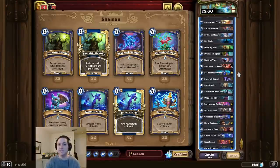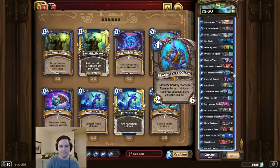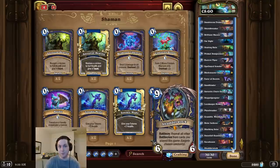Alright, deck intro time. This time we're getting hard countered. The idea for this deck is fairly simple: we're going to play the new card, Blademaster Okani, combined with other tech cards to make a really annoying Shudderwalk.